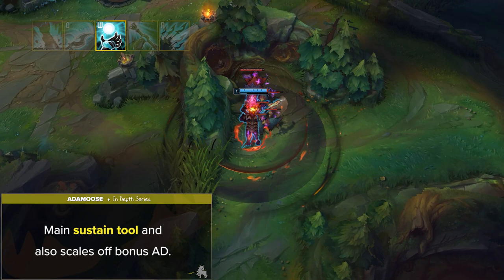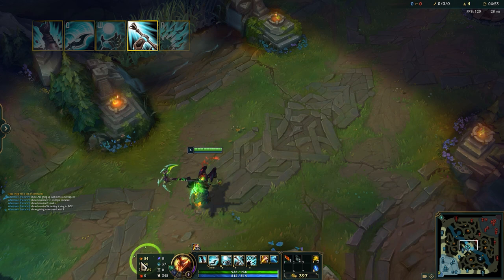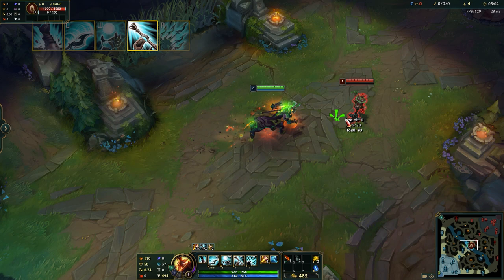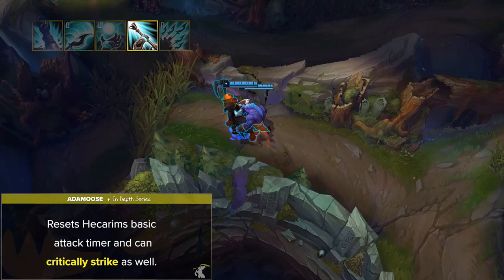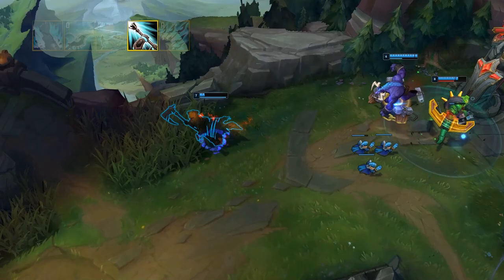Hecarim's E is called Devastating Charge. Hecarim becomes ghosted and gains bonus movement speed that scales up for 4 seconds. His next basic attack during this time gains bonus range and causes him to dash towards the target's direction, revealing them for 1 second. If the target remains nearby during the dash, the bonus movement speed is consumed and Hecarim knocks them back, stunning them and dealing physical damage based on distance travelled. With the right positioning, you can use the movement speed to get behind key targets and knock them into your team, allowing you to make crucial picks.